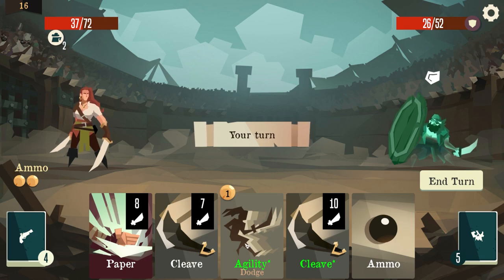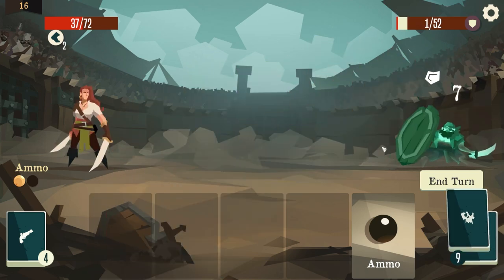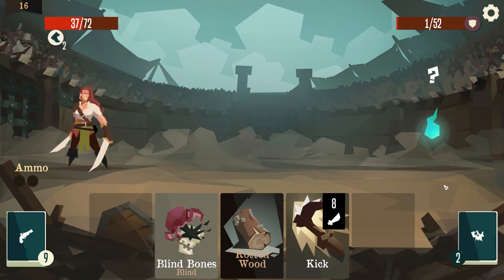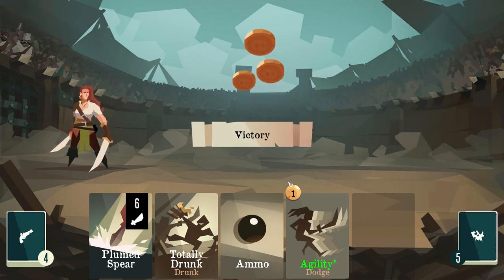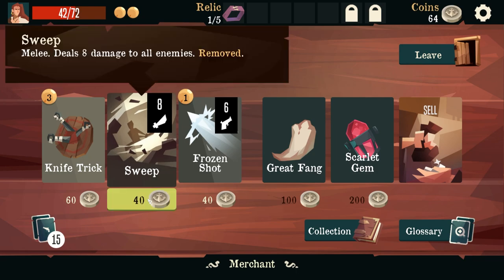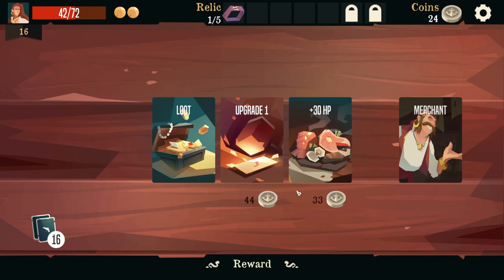I'll go ammo. Come on, give me something good - health, health, nope, okay well we'll do that. Ammo ammo ammo - it did not give me ammo. I'm just going to kill it. Should I go to the merchant? I'm gonna sell that. Nothing else here is really that helpful except for Sweep - Sweep is pretty helpful so I might grab Sweep and we're gonna leave. I like the arena, the arena is pretty cool.